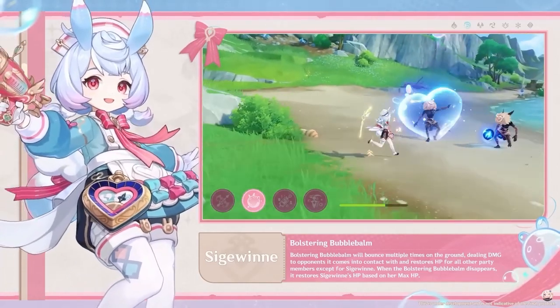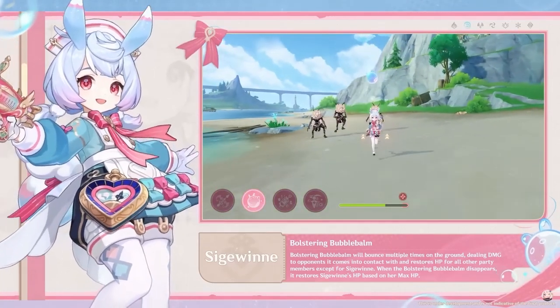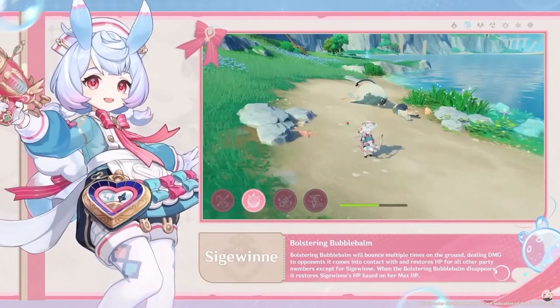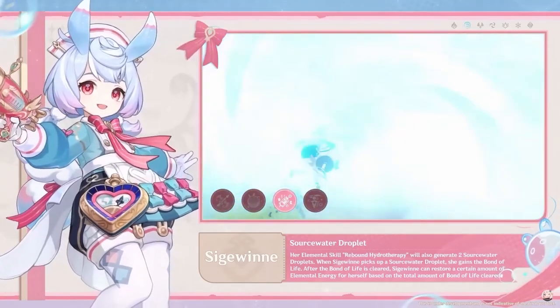This skill also creates two source water droplets, the same ones Nevelette uses, which can be absorbed by Seatween as well to gain Bond of Life, which generates energy for her when it is cleared. The burst skill absorbs the source water droplets automatically while doing some hydro damage.